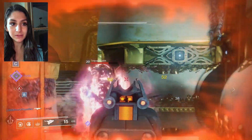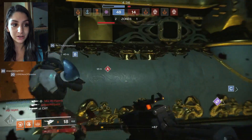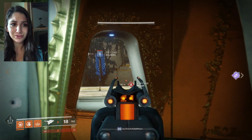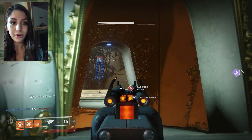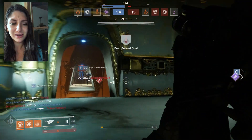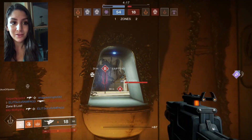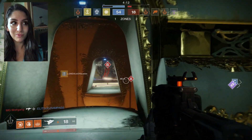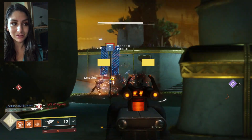The cool thing about this gun too is that if you keep your accuracy — like you see right there in that kill against Sniper Ninja — it does not lose any kind of accuracy close range. It's definitely a distance weapon and it caters to distance of course, but it still works close range, and that's great because in plays where you can't really switch weapons, it's good to know that you can just have that out and melt them.